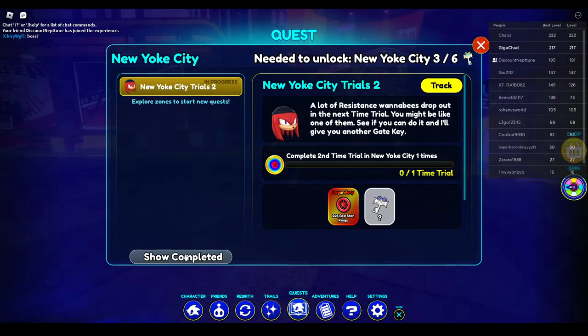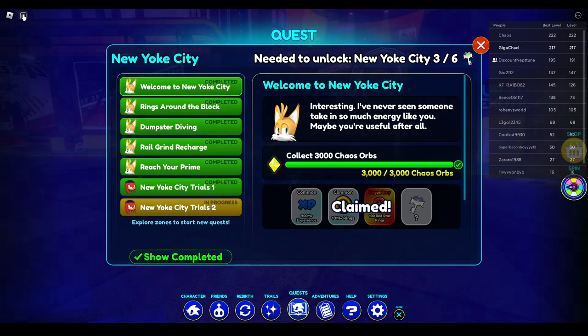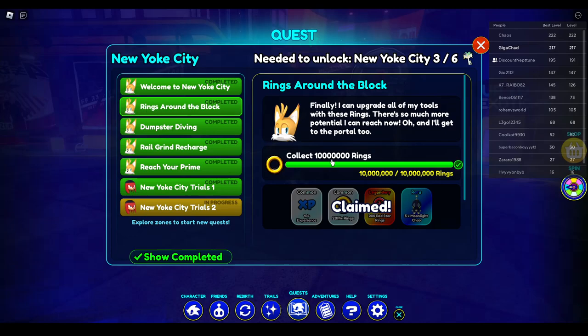I'll go over Nine's quest line first. His first quest, Welcome to New York City, is pretty easy — I would just auto-run it in Green Hill. Rings Around the Block is the same thing: auto-run it. It's a very easy quest. Anyone should be able to do it as long as you've done Emerald Hill.